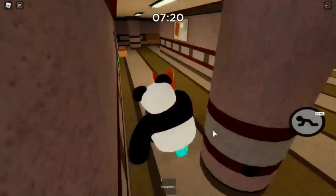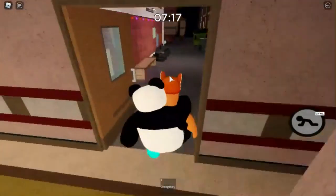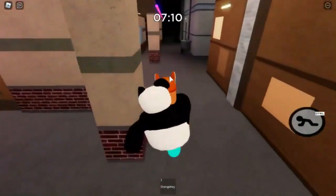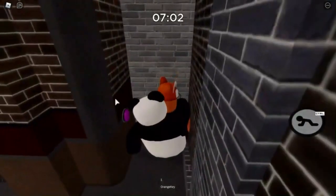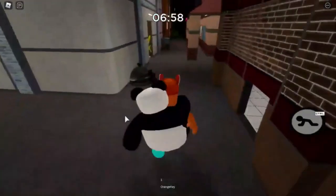Then the final step is you have to come all the way over here. There's going to be a purple button back in the area near the laundromat — it's going to be in the back wall. It's right here, and then you just click it. You'll hear a little ding, and then you are good to go.